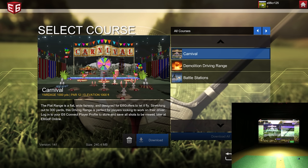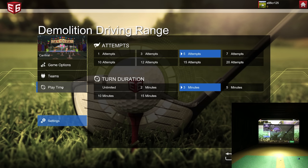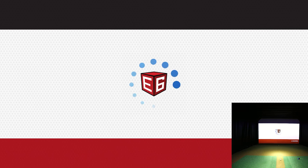Let's dive into Carnival. The description says the flat range is a flat, wide fairway designed for E6 golfers to let it fly — this is the E6 range with a carnival setting applied. You can set up different options including teams and play time. You get a set number of attempts and a duration, so adjust those before you click Tee Off.